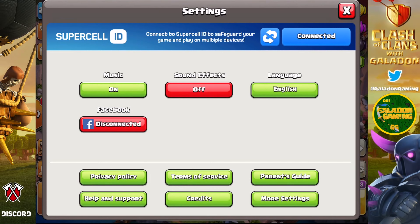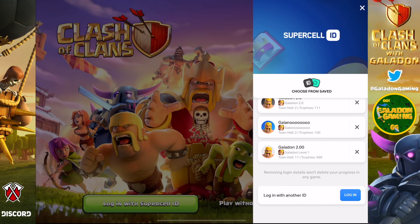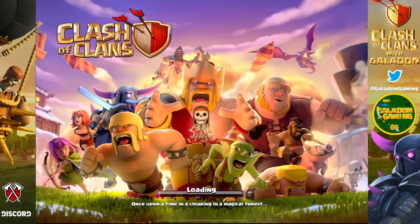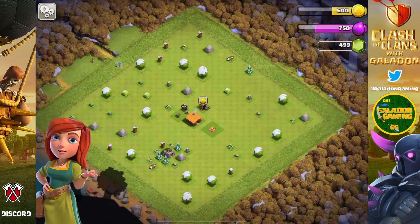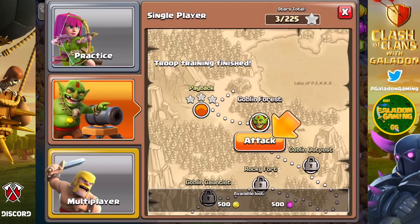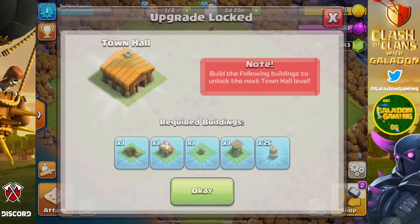A lot of people ask me: how do you create a new Clash of Clans account on the same device? It is super easy — right here in the settings you just use Supercell ID. Switching between Supercell IDs is different than actually creating one, so make sure you create one first. Then you can click 'Play without Supercell ID' to go to a brand new account, run through the tutorial, create a new email, and register a new Supercell ID. Once saved, you can easily switch between accounts.